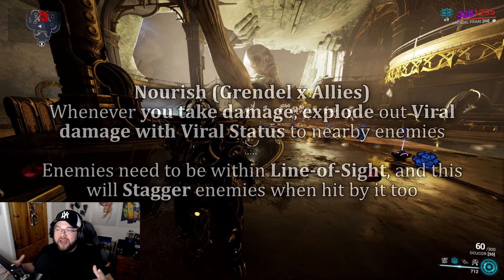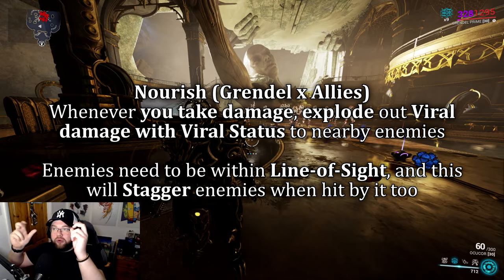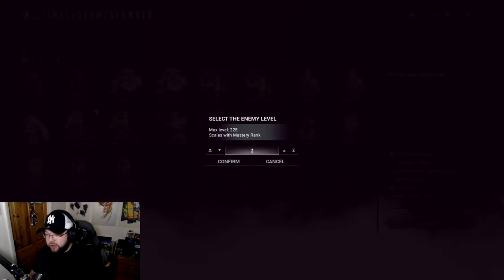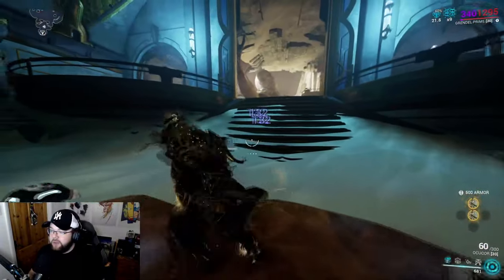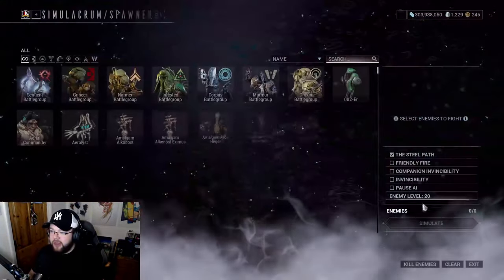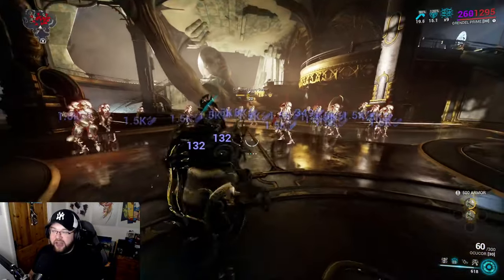The third thing Nourish does: whenever you or your allies take damage, you basically reflect and explode viral procs onto nearby enemies. Let me scale these guys down to level 20 to demonstrate. I'll feast two enemies. When they shoot me normally, everything's fine. Now I apply Nourish - they shoot me, and you can see 10 stacks of viral instantly applied to them, which is absolutely insane.